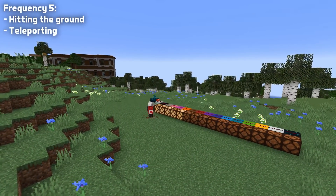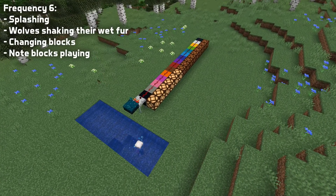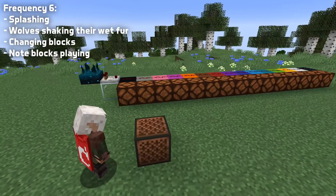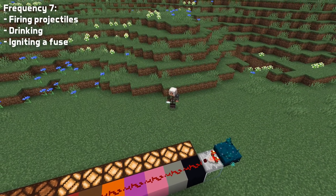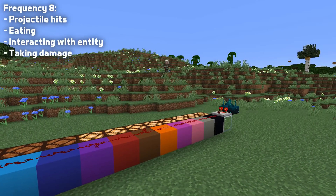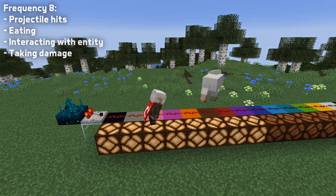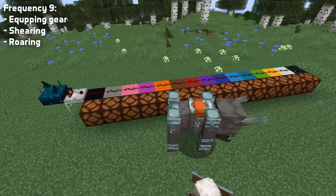Frequency 5 is hitting the ground after falling or teleporting. Frequency 6 is things splashing when entering or exiting water, wolves shaking the water out of their fur, a block changing or a noteblock playing. Frequency 7 is projectiles being fired, drinking a fluid or igniting a TNT or a creeper. Frequency 8 is a projectile hitting anything, food being eaten, interacting with an entity or an entity taking damage. Frequency 9 is equipping something, using shears or a mob roaring.